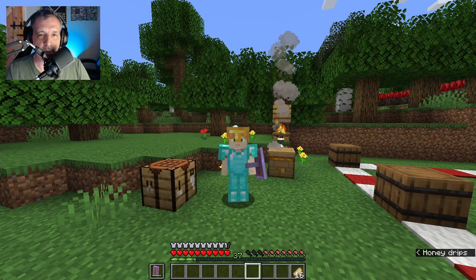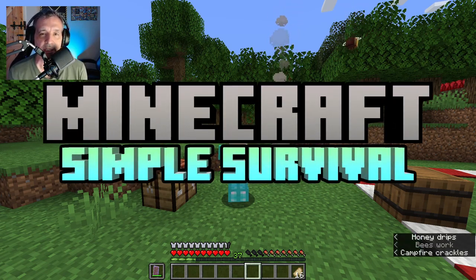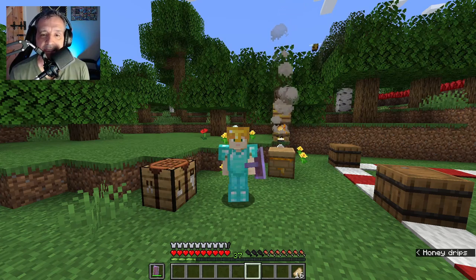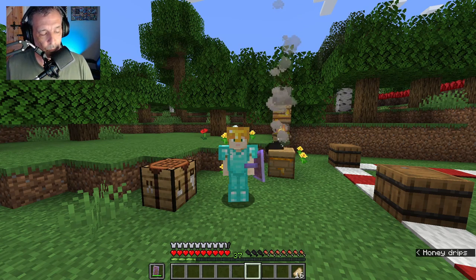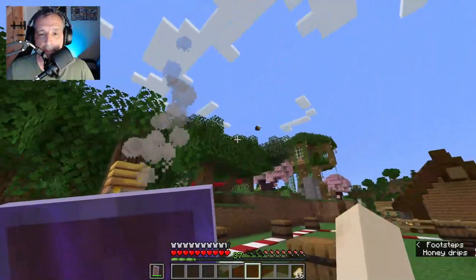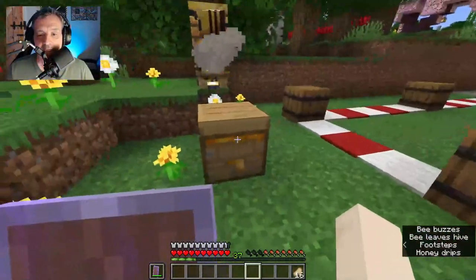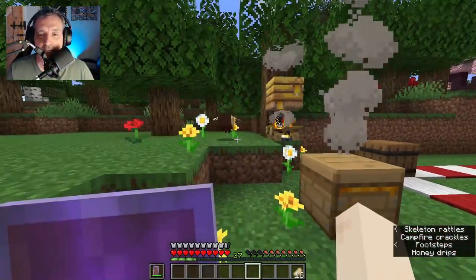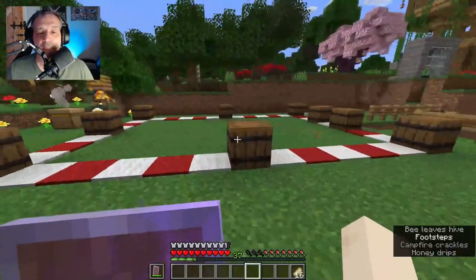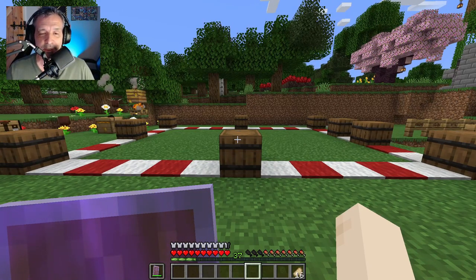Hello guys, welcome back to the channel and a brand new episode of Minecraft Made Simple. You remember on the last episode we managed to bring a bee nest, and now we have a very active bee nest with bees buzzing around gathering pollen to create honey. We mentioned we are going to create a bee house, and that's going to be important so we can gain control of these bees.